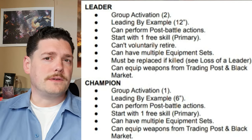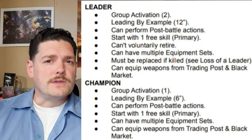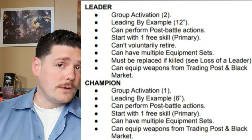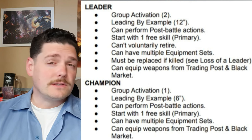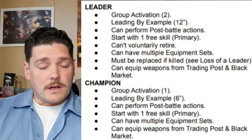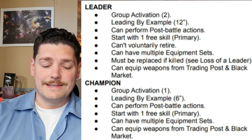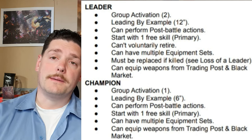Now for a few rules around the different types of fighters. First, leaders: they start with Group Activation 2. Their leading by example bubble is usually 12 inches as opposed to a champion's 6 inches. They can perform post-battle actions like going to the trading post or the dock. They start with one free primary skill, can't voluntarily retire, can have multiple equipment sets, must be replaced if killed — see loss of a leader — and they can equip items from the trading post and black market as normal.